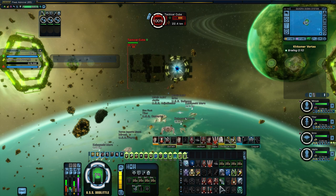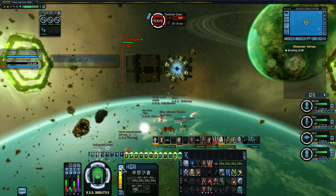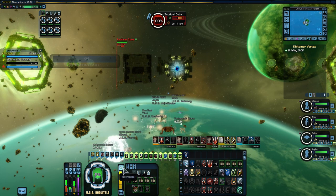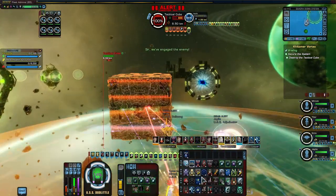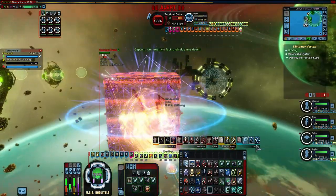Kinetic builds excel on this map, as there are 6 unshielded, high hit point targets and several other targets that are shielded but still have very high hit points. Your torpedoes will have plenty of time to deal damage. In the first stage, attack the central cube. Prior to the Borg update in 2024, this ship was a tactical cube, but the principle is the same even after it's been updated to a regular cube.